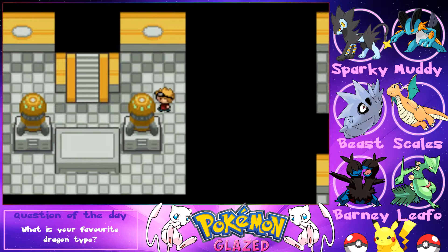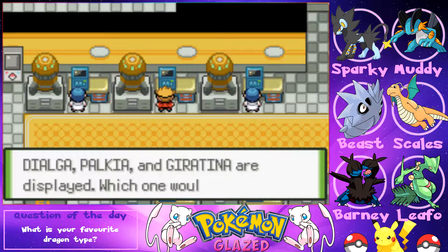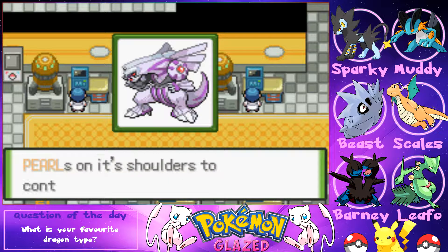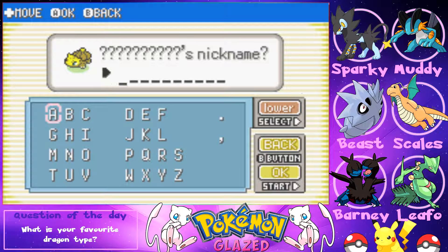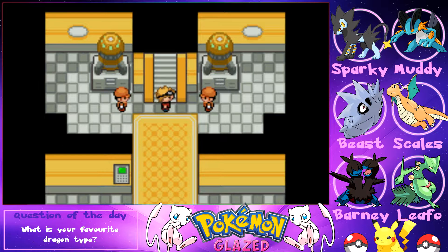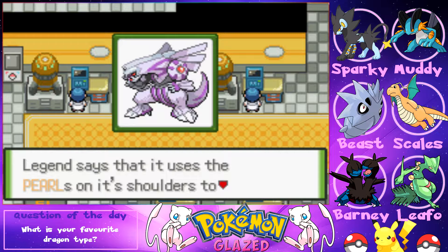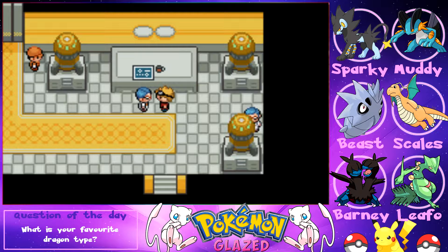We find computers showing files on Dialga, Palkia, and Giratina. We read Palkia's file: the Spatial Pokémon that uses the pearls on its shoulders to control space, powered by the Lustrous Orb. We try 'pearl' as the password — it's wrong. We also try 'lustrous' — also wrong.